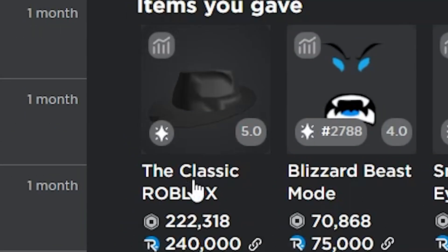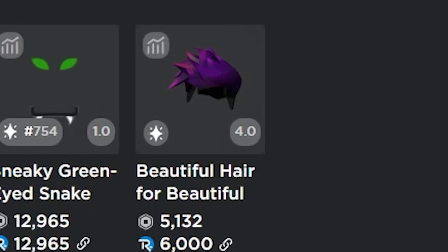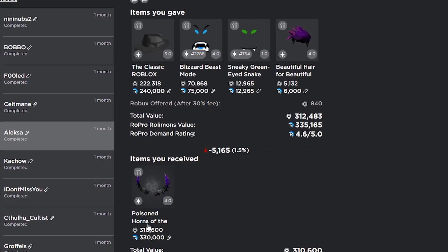Here's the trade where I got the poison horns. I got the poison horns for the classic fedora, the blizzard beast mode, the sneaky green-eyed snake, and the space hair. This one ended up being really good — it was a four-for-one trade and the poison horns have done pretty well since, so this one was definitely a W especially over time.